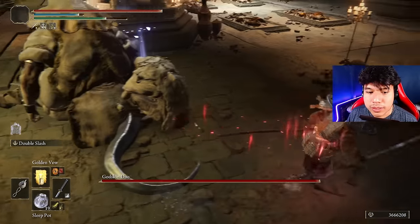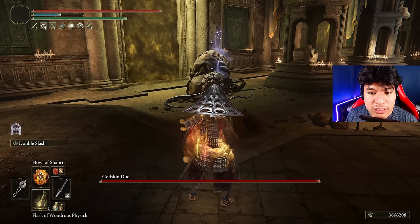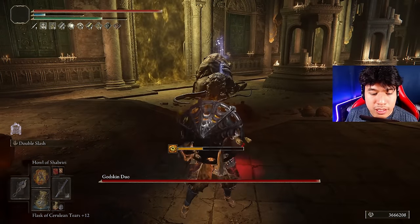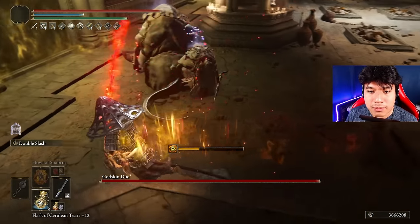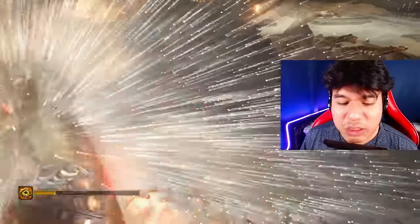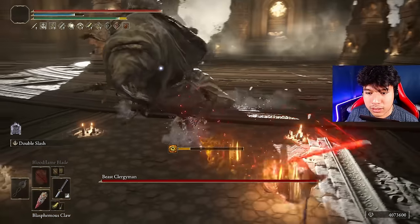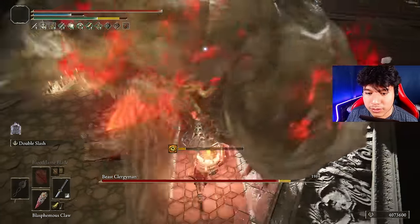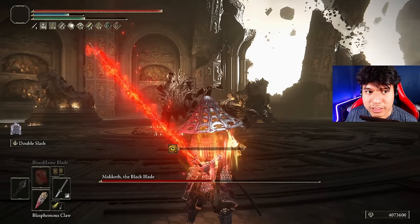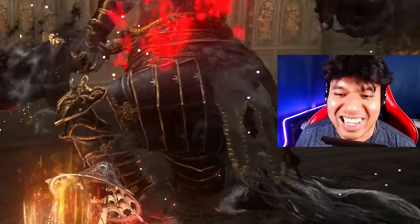Okay I will explain the whole routine: first use Golden Vow which is your aura, then Pickle Turtle Neck which is completely optional. Then your Flask of Physick, then use Bloodflame Blade, and then use Howl of Shabriri a little bit far from the enemies so you don't wake them up. Two-hand your weapon and refill your FP and you're ready to go. Let's try to beat them both at the same time — let's go crazy guys, come on! That's what I'm talking about baby. Oh my god, he's going wild on me.